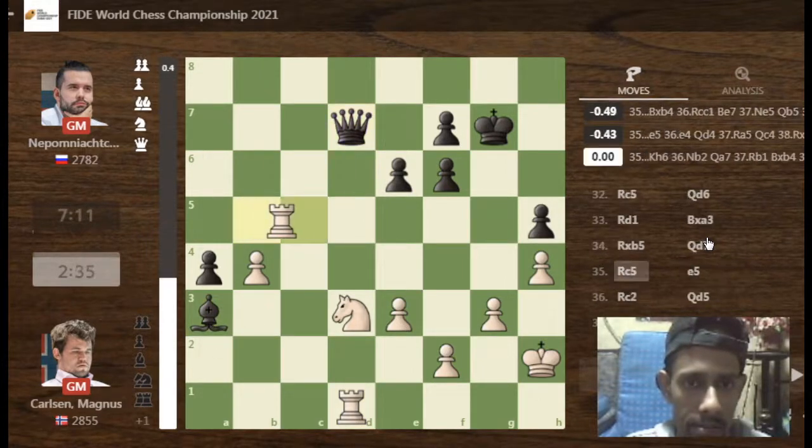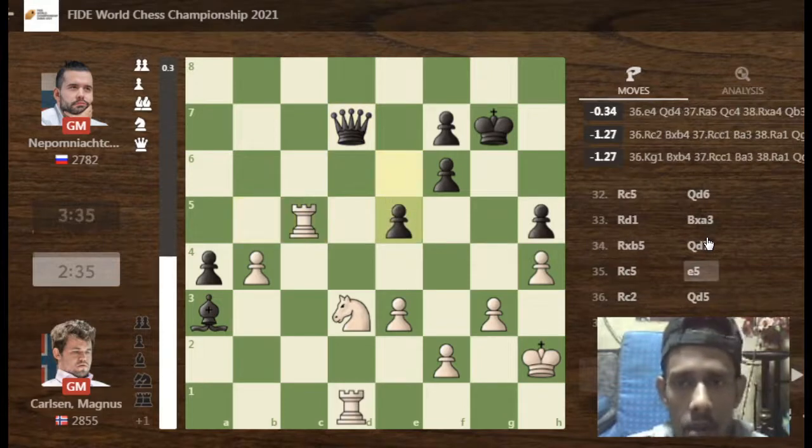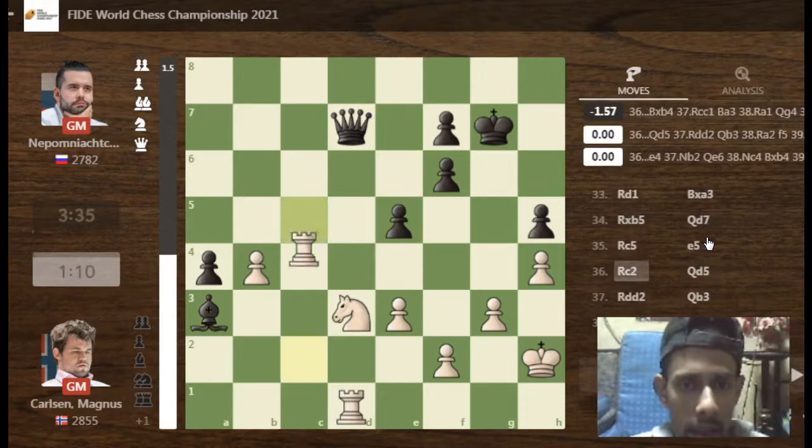Here you see Magnus is playing with both rooks and a knight, giving a pawn and capturing a pawn on b5. Another position looks like it is better for black, with the bishop.